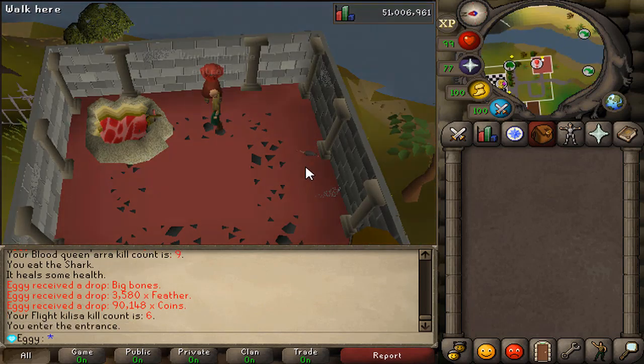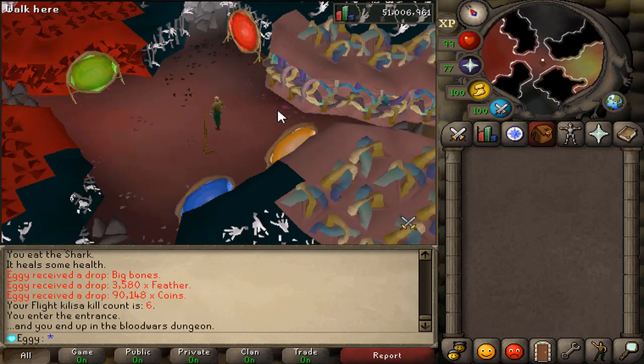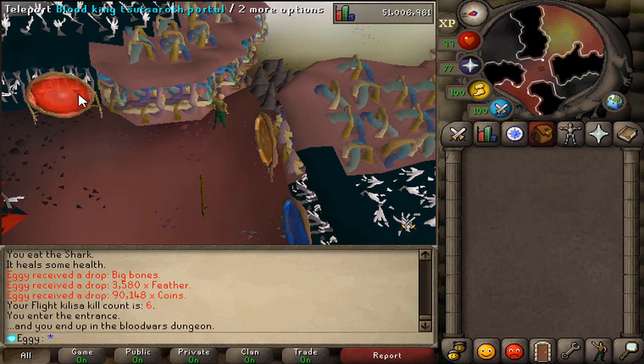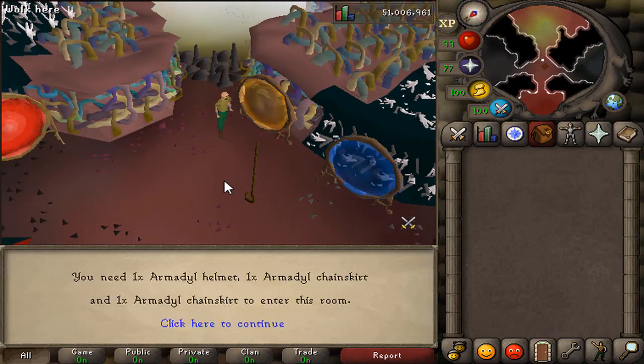Let's jump down the entrance. And here we are. I actually forget what quest this area is from on RuneScape, but I actually love it. Basically you have the Blood Queen Aura portal, the Blood Queen Zilliana, the Blood King Suitsroth, and the Blood King Grottoor. As you can see, I need the full set to enter, or the vouchers, so I'll be right back.